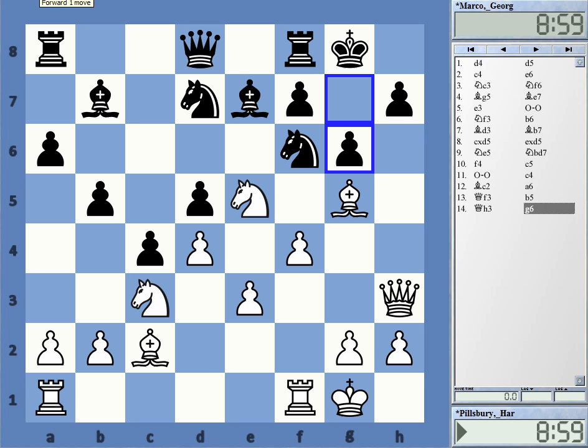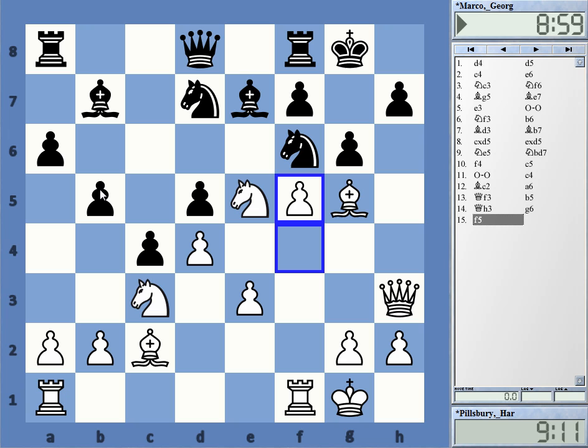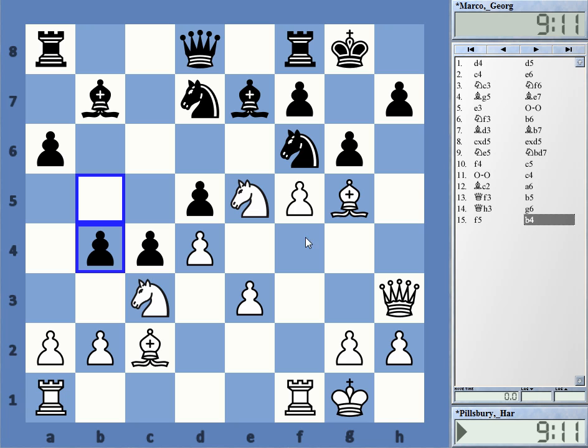White now has a very nice position. Note that Black has no counterplay in the center — no pressure on any of those pawns. It's a whole different matter if there is a pawn on c5 that might take on d4 at any moment. White now went f5 directly, trying to blow Black from the board, and it is working very nicely — Black has no defense. He tried before, and now White crashes through, taking on g6. h-takes g6.